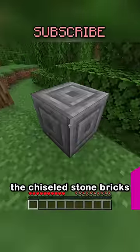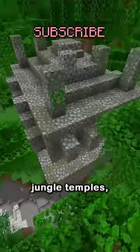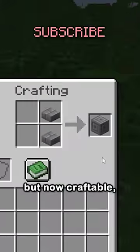Chiseled Stone Bricks were the rarest block in Minecraft at one point, only spawning in Jungle Temples — and only three of them — but now they're craftable.